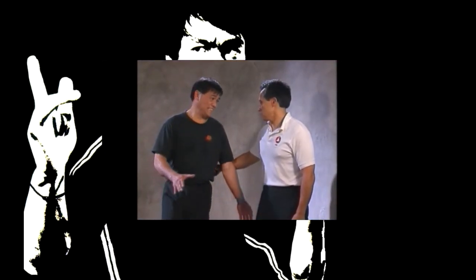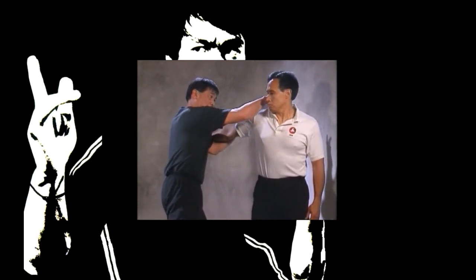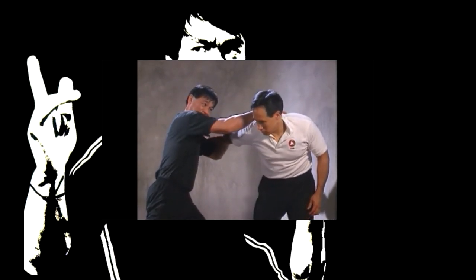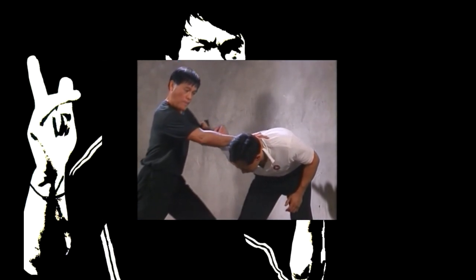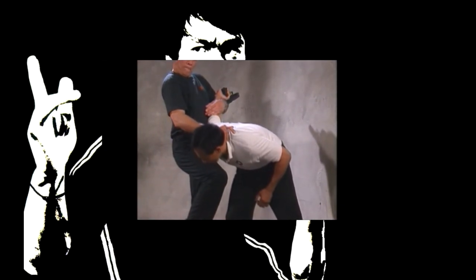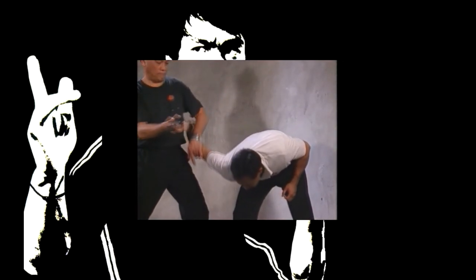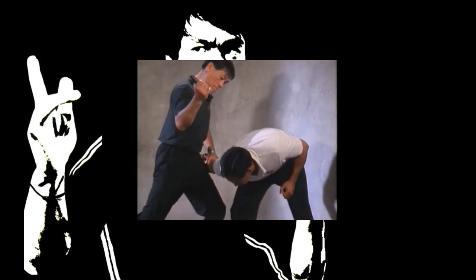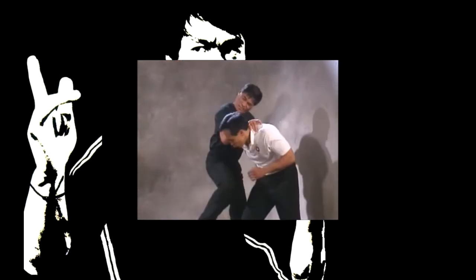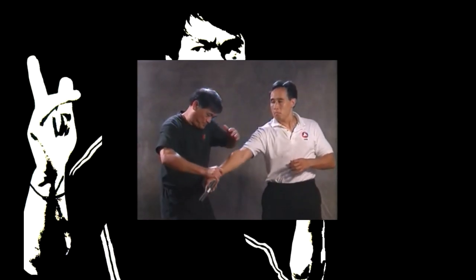An assailant points a gun against your back. Quickly turn your body counterclockwise, using your arm to parry his hand so you'll be away from the line of fire. Attack his neck and maintain a hold on his wrist, then follow up with blows to the face while disarming the weapon. Again move away from the line of fire while attacking his throat and seizing his wrist to disarm the weapon.